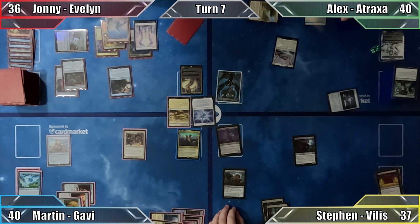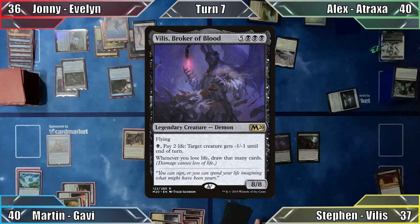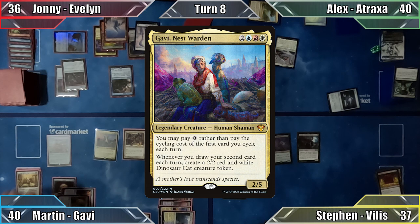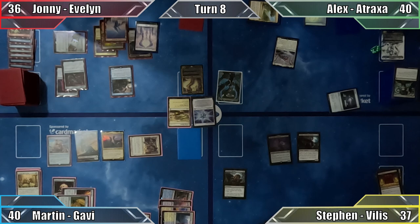Steven begins his turn by playing Gaia Reach Sanitarium and casts his commander Villis Broker of Blood. Johnny decides not to counter this, and a rather surprised Steven passes to Martin. I play an Island, recast my commander, cycle a card for free giving Stoic Champion +2/+2, and create a Dinosaur Cat. Moving to combat, I attack Johnny with Stoic Champion — he declares no blocks, takes 4 damage, and I pass the turn.